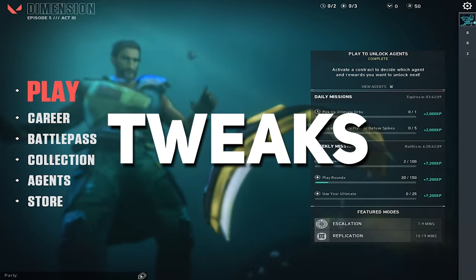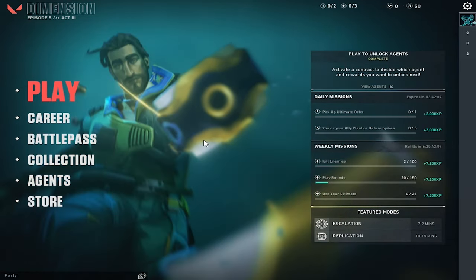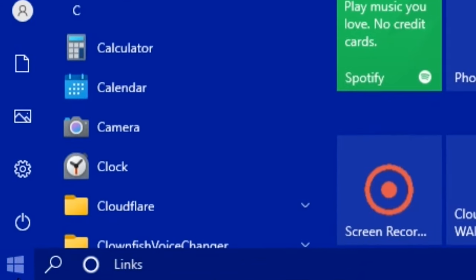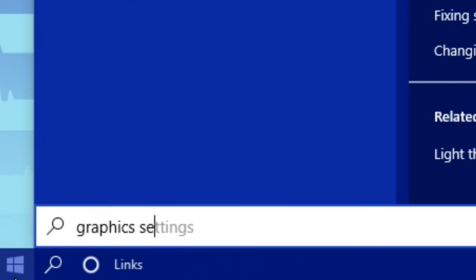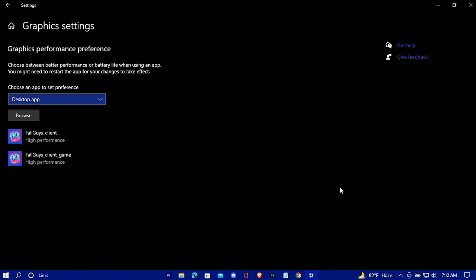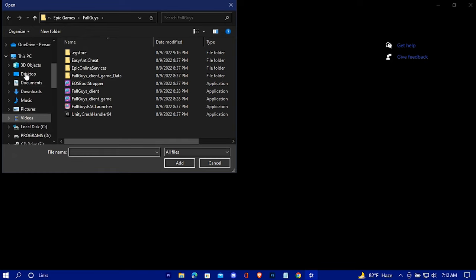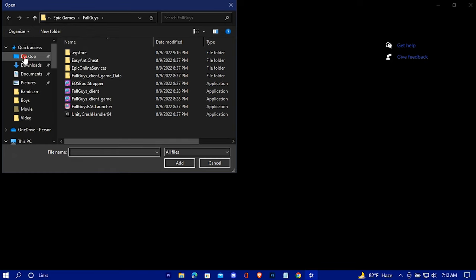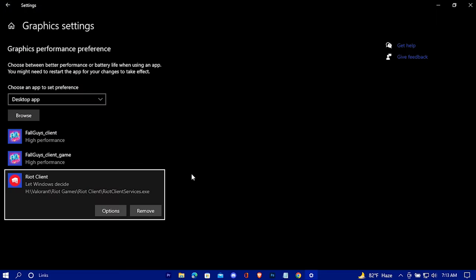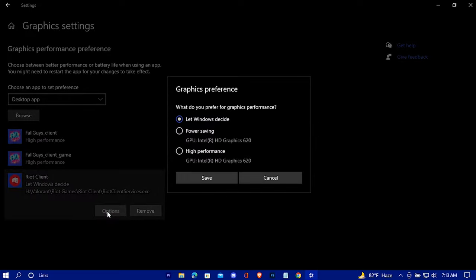Let's go for external tweaks. We're going to adjust our GPU to give more priority to Valorant than other programs. Navigate down to the search bar and type out 'graphics settings', open it, and browse for your Valorant game and add it. Go to options and check high performance.